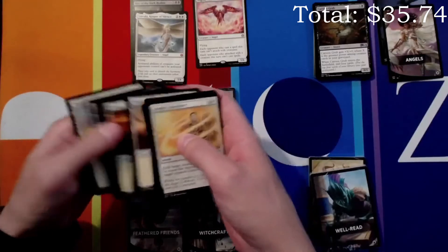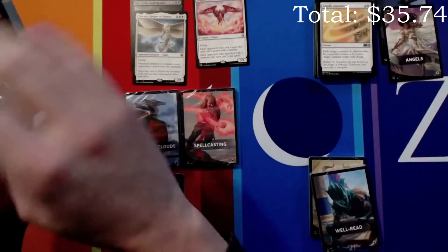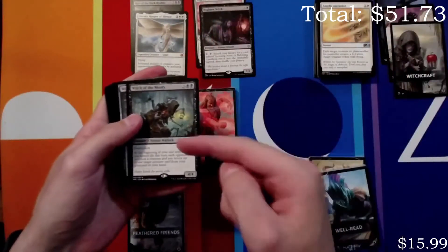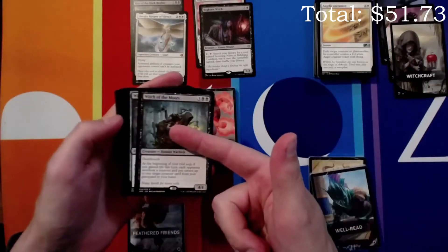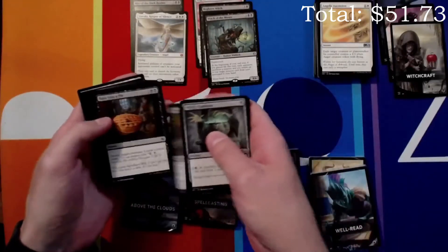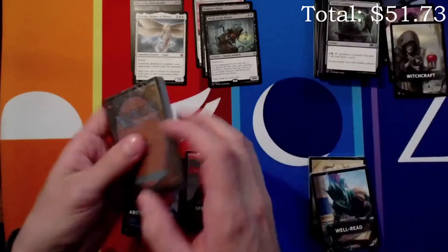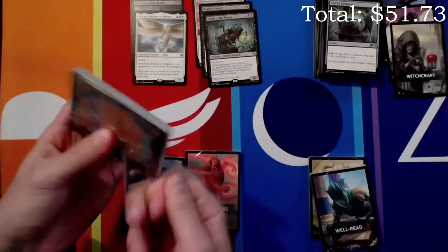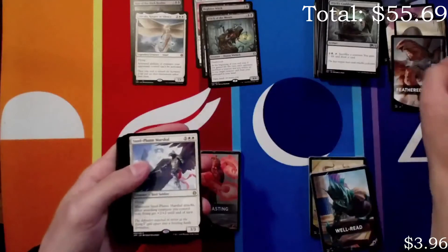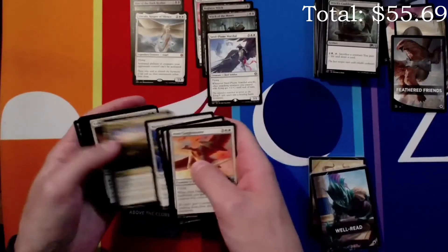Let's open up the Witchcraft one now. More garbage — Fogbrew Witch, and a Witch of the Moors, a 4/4 deathtouch — actually a really, really good card. When I've been seeing it played in Arena it's really hard to deal with. Near the Cauldron Familiar — of course, you got Cauldron Familiar. Hopefully you guys have been liking Jumpstart so far, whether on Arena or paper. Marshal Healer's Hawk — always great.